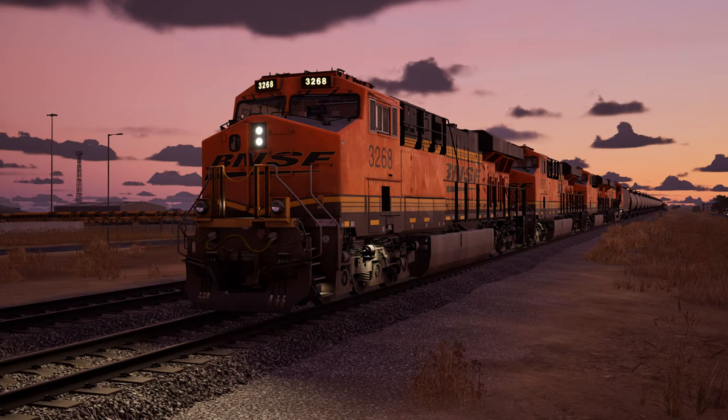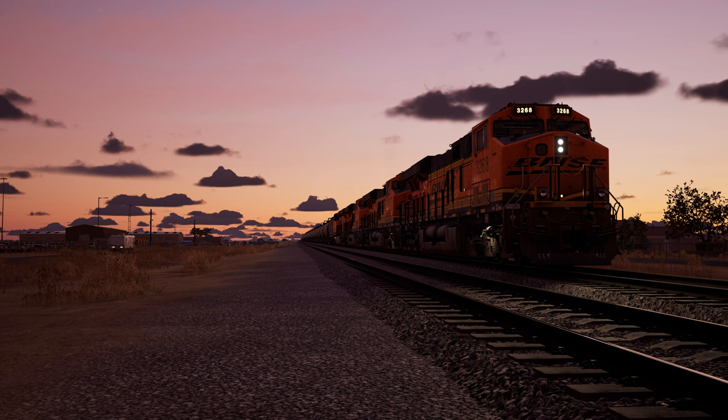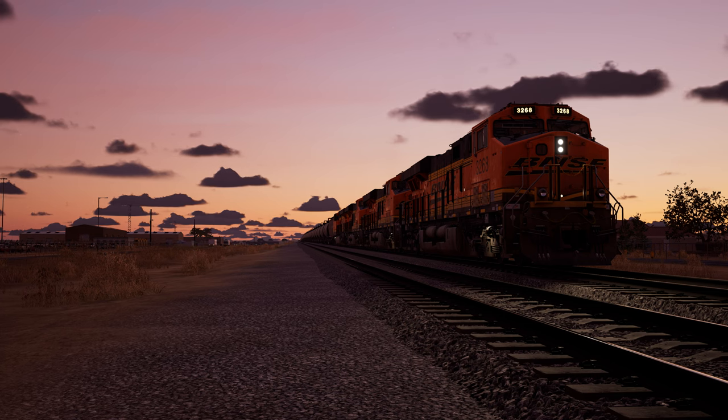Another key feature is a completely overhauled lighting system which, as far as I'm aware, currently only features on the three routes included with Train Sim World 3, and I have to say it's quite impressive as you're going to see in some of my future videos. The lighting looks far better than it did in Train Sim World 2, especially at dawn and dusk. You'll also notice when coming out of tunnels how the lighting is very bright until your eyes adjust a second or two after exiting the tunnel.